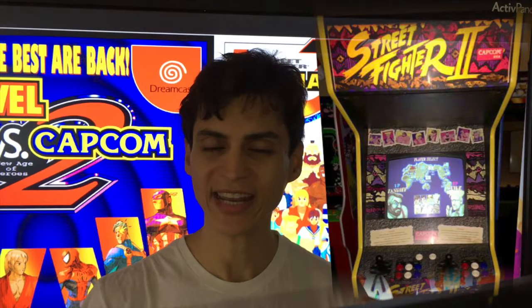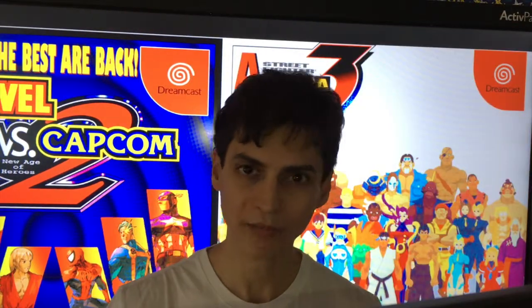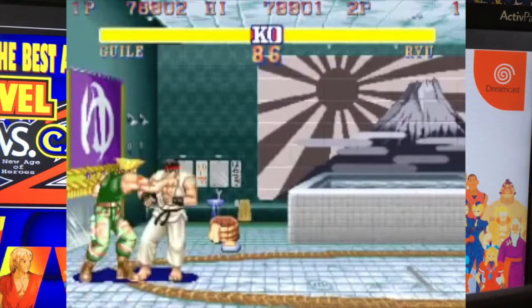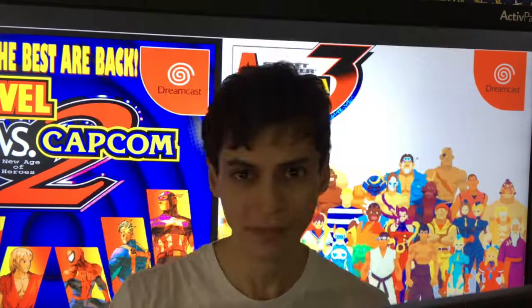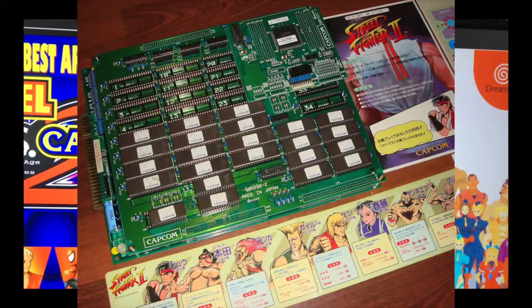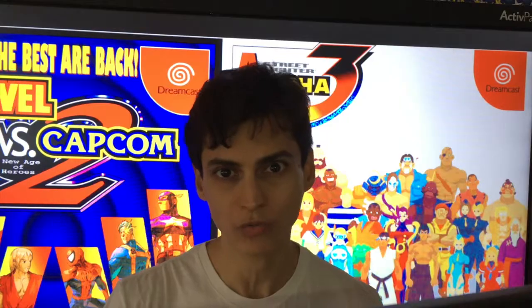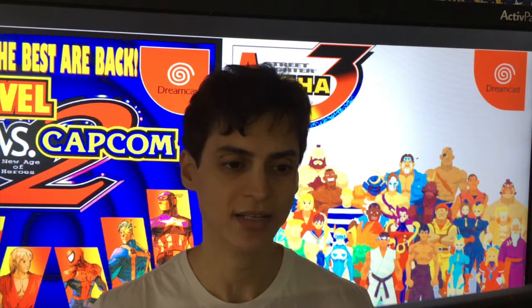Street Fighter 2: The World Warrior arcade game, 1991 — the arcade game only. When Capcom found out about these glitches, including Guile's handcuffs and of course his shadow throw — which was my personal favorite but never converted into an actual move — Capcom found this out and reprinted or issued boards of the same game with the glitch fixed. It doesn't exist in the home ports.